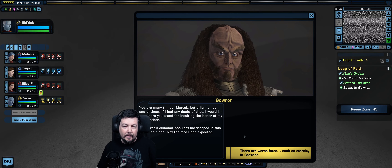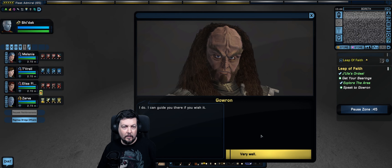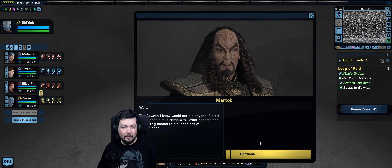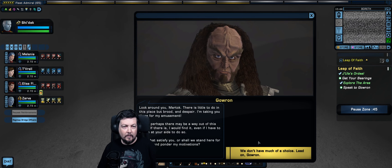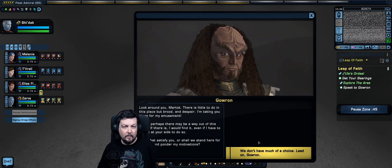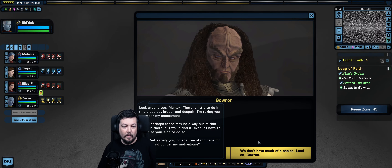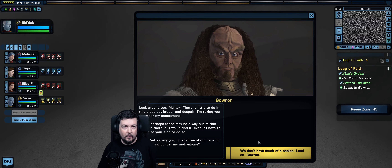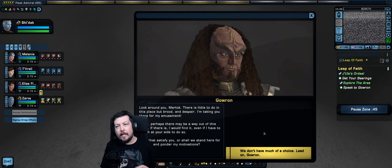'Dishonor has kept me trapped in this wretched place — not the fate I had expected. There are worse fates, such as eternity in Grethor.' 'You said it could be reached from here — do you know the way?' 'I do. I can guide you there.' 'But Gowron I knew would not aid anyone if it did not benefit him. What scheme are you hiding?' 'Look around you, Martok. There is little to do here but brood and despair. I'm taking you there for my amusement — and perhaps there may be a way out of this place. That satisfies you or shall we stand here for eternity pondering my motivations?'